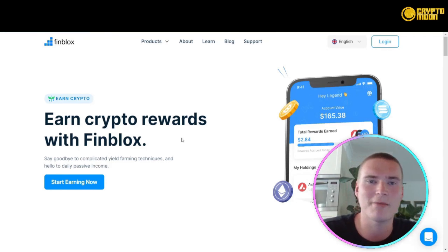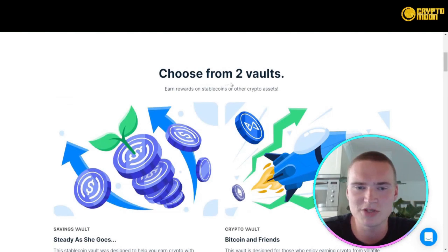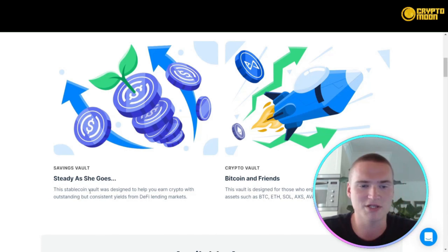Within their app they also have FinEarn, which allows you to earn crypto rewards with FinBlocks. You can choose from two vaults: the Savings Vault, designed to help you earn crypto with outstanding but consistent yields from DeFi lending markets, and the Crypto Vault — Bitcoin and Friends — designed for those who enjoy earning crypto with more volatile assets such as Bitcoin, Ethereum, Solana, Axie Infinity and AVAX.